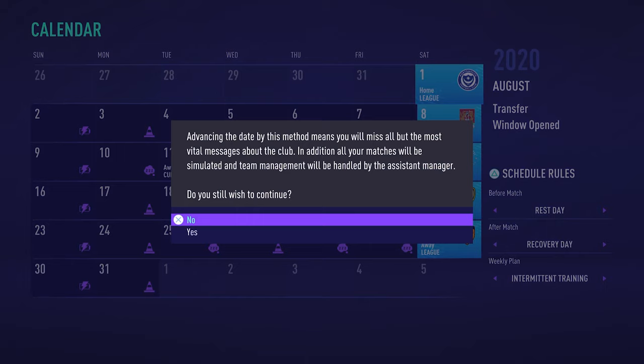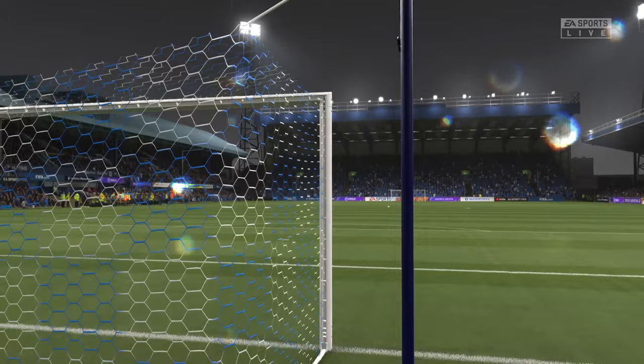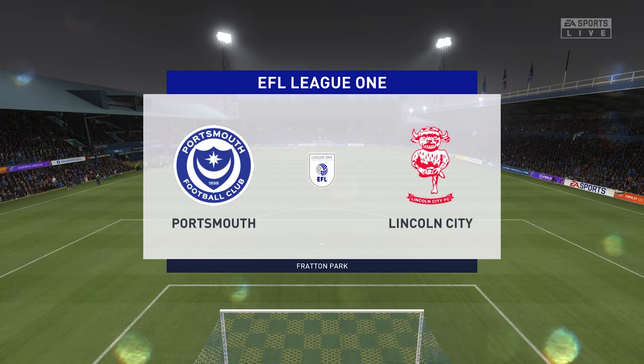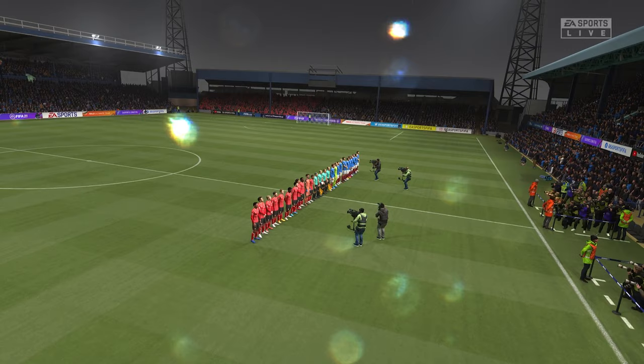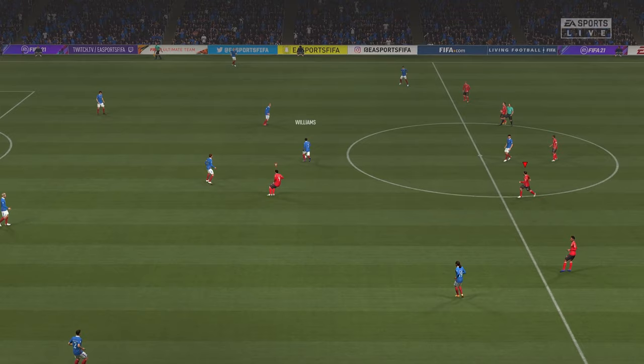Heading up north now to Sunderland — you might know them as being former Premier League regulars, but they're currently sixth in League One, which is much worse than they were expecting to do. You might have seen the Netflix documentary about them, which highlights some of the problems in the backroom staff. As you would expect with a former Premier League team at this level, they do have the biggest budget in the league. They have a couple of big names in Aidan McGeady and Grant Leadbitter, who have both been Premier League regulars in the past few seasons. McGeady has a trick named after him, so if you do choose Sunderland, make sure you can do the McGeady spin.